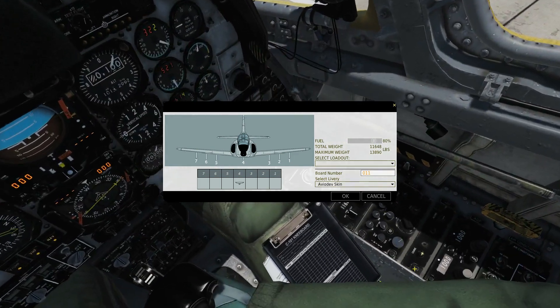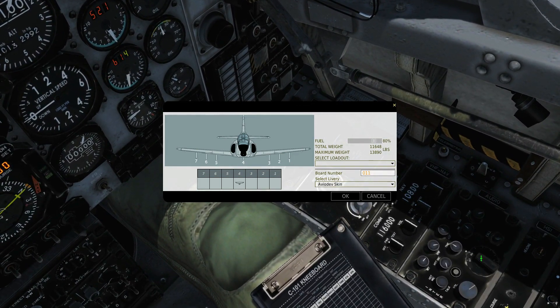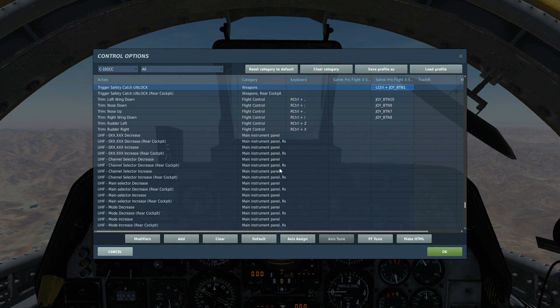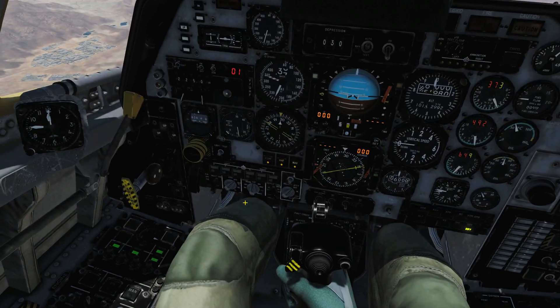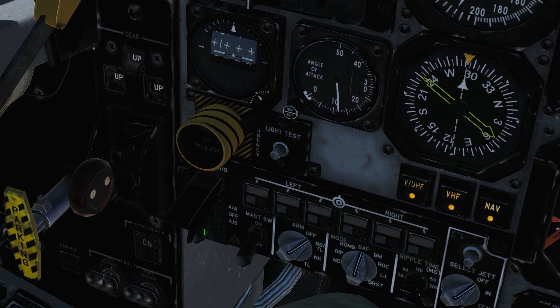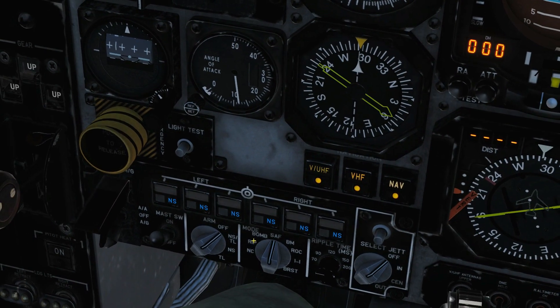Remember, if you're going to rearm you need to turn this switch here to intercom, otherwise the ground crew can't hear you. The controls we'll use today: trigger safety catch unlock to unlock the trigger release, and to actually fire we've got the fixed weapon trigger. First, to the SCAR panel — open up the fixed weapon switch cover here and check this switch is set to air-to-ground, and it is. Right mouse button, then left mouse button: master switch to on.